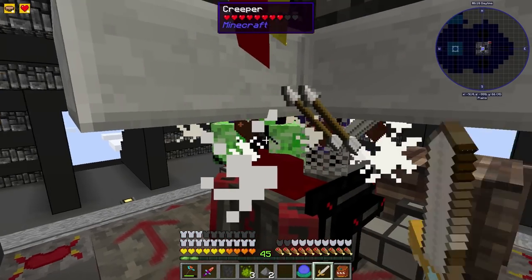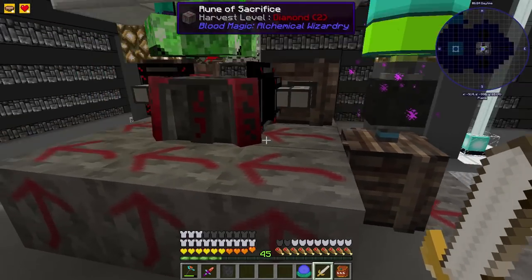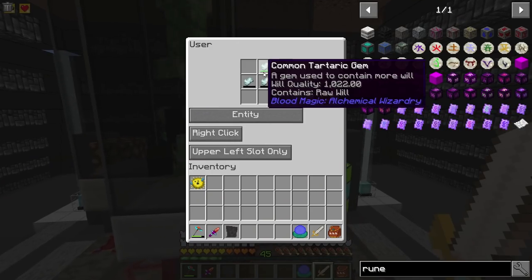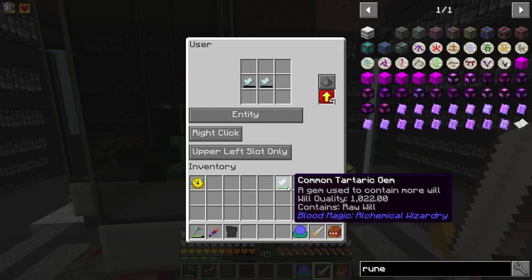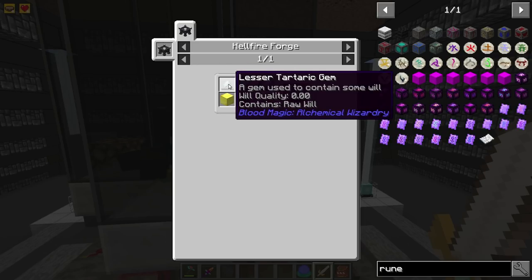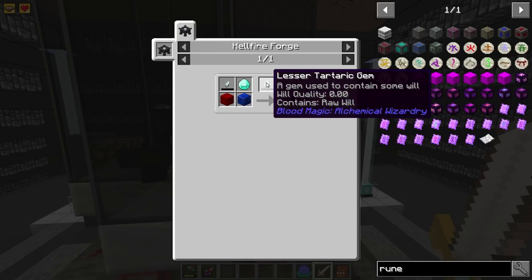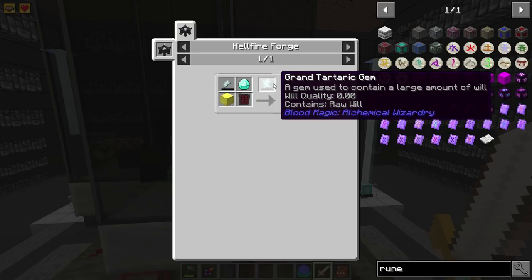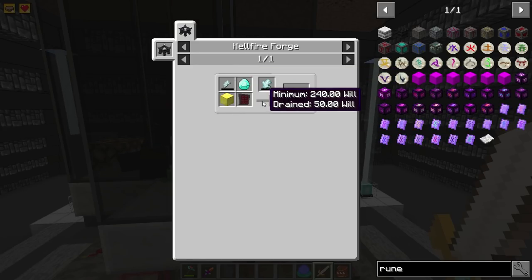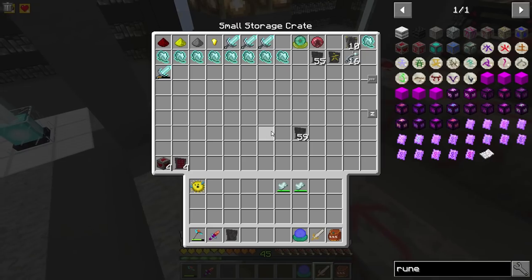I can just kind of sit here and whack some mobs, and the drops actually get pulled in. I have a whole bunch of demonic will because I was farming will at one point, and now I have it kind of automated. I have tartarics in here that are actually full - 1,022 and 1,024. The Uries are just upcrafted in the Hellfire Forge. You have to get one up to 60 will since they only hold 64, drain 20. I had to do that four times.